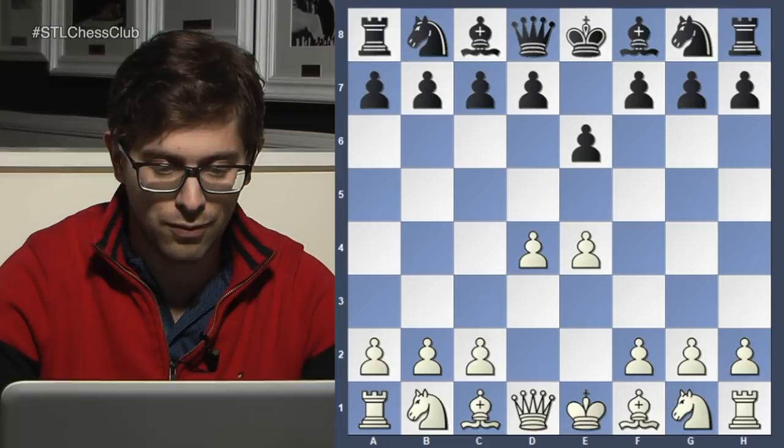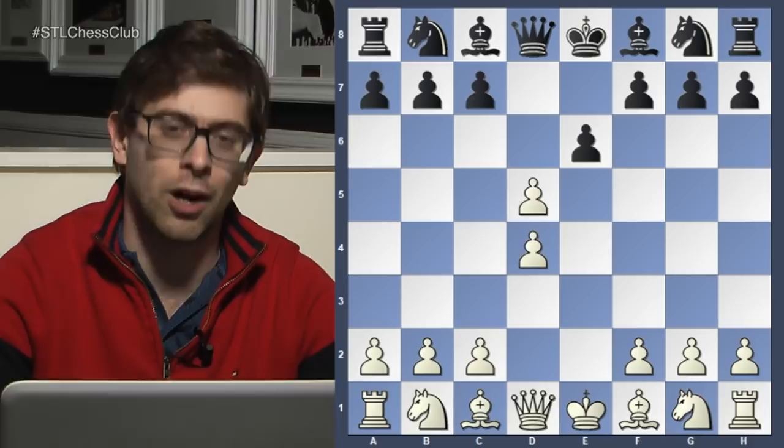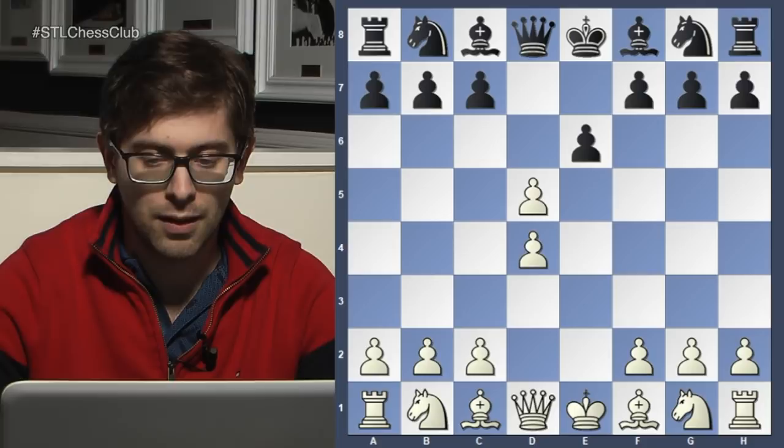So E4, E6, D4, D5, E takes D5. I'm not a fan of the exchange French with either color. I think you should never do this even when you want to. If you really want to do it, just don't do it. You should play Nc3, Nd2, or anything — just don't take on D5. It's not helping your game, and you'll see why.